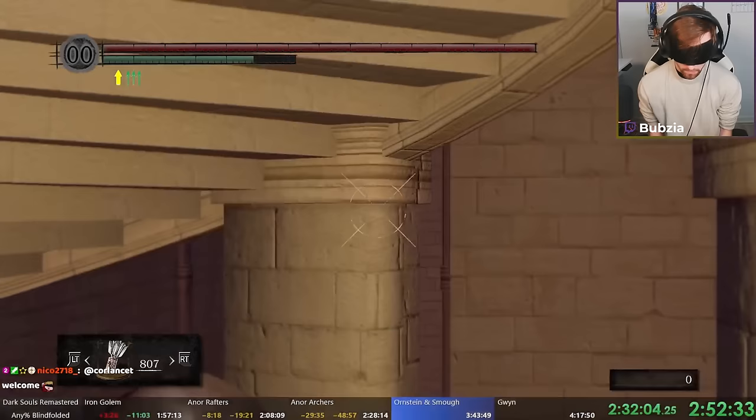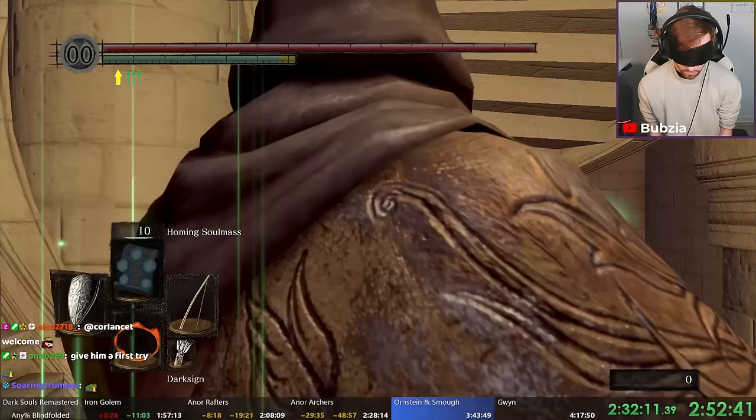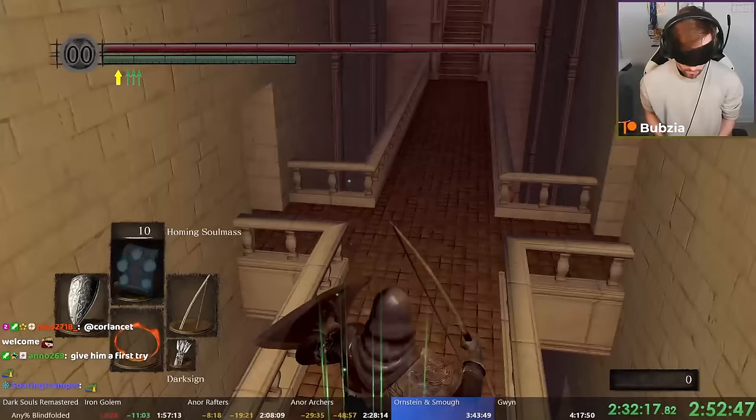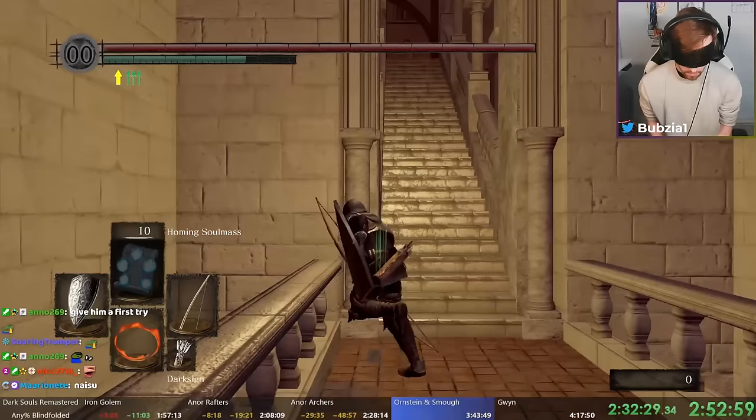Upcoming is the stair skip, which we're doing blindfolded. I'm pretty consistent with my strat: a whole setup from the bonfire, backstabs, count 3.5 steps, jump — and easy win. I got this three times in a row, which is nice. From here on the next thing we're going to do is the good old Ornstein and Smough.